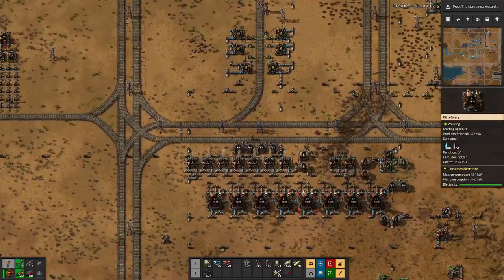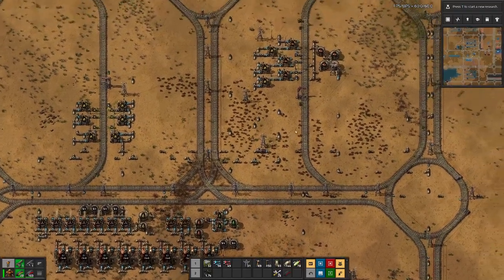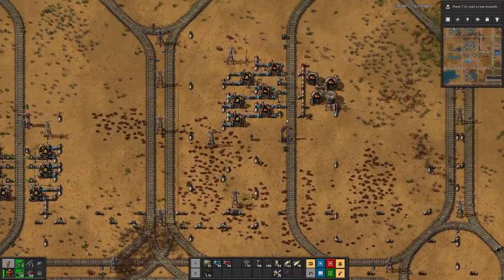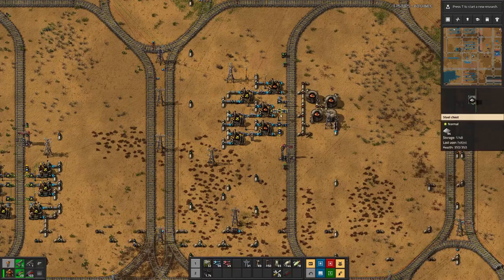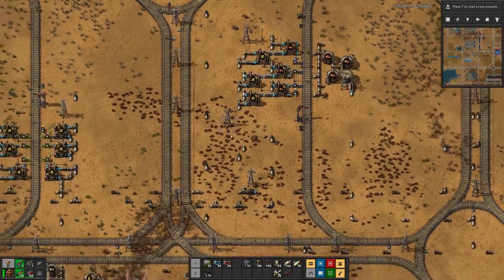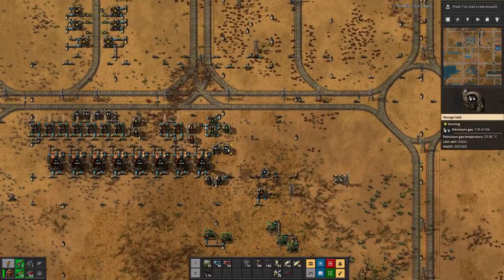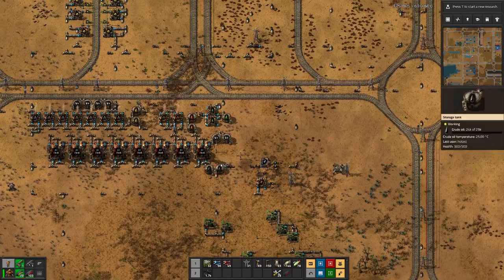Here we have the setup for our refinery. We do have the iron here, but looks like we are missing the petroleum gas. Those tanks are empty.